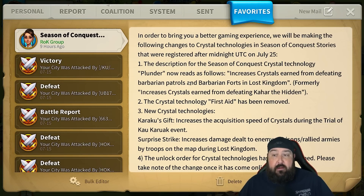Defeating Barbarian patrols and forts gives you increased crystals — how much that is, we'll see. If it's a 100% boost after you've maxed that skill out, that's really good. That's kind of what the Kihar whistle tech was. So if it's a 100% boost for barbs and forts as well, that's really good.